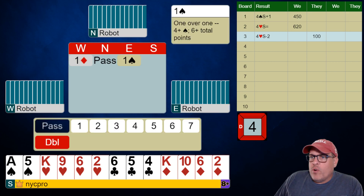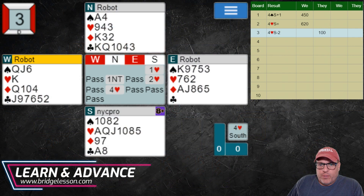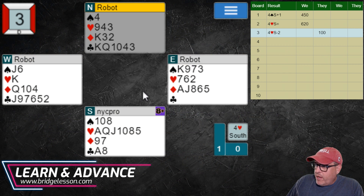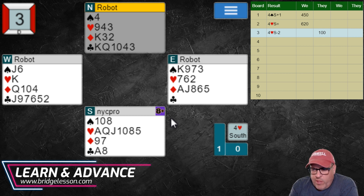So after this queen of spades lead, my choice is I can plunk down the ace of clubs, cross over to the king, and pitch a diamond away on the club. But that is only going to work if the clubs break 3-3. The clubs literally have to break 3-3 or I'm going to be doing the loser-on-loser play. And if they're breaking 3-3 I might as well take a heart finesse.